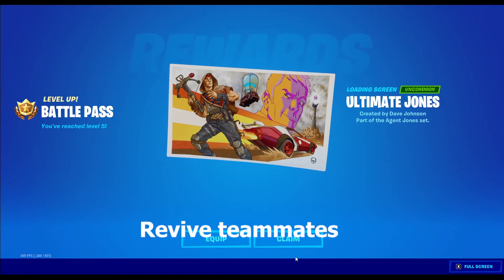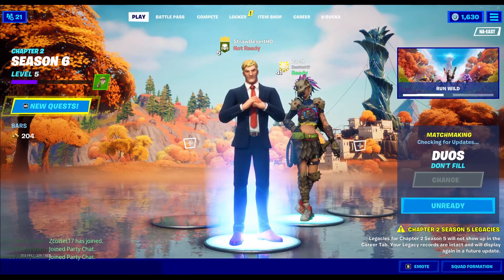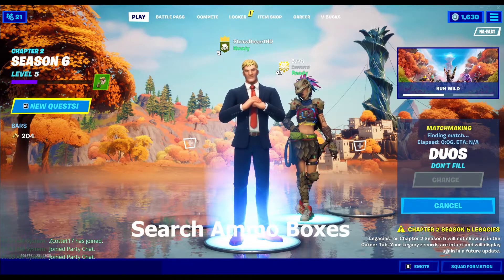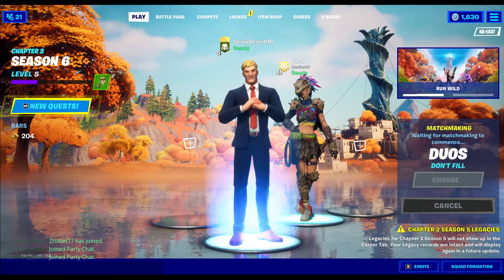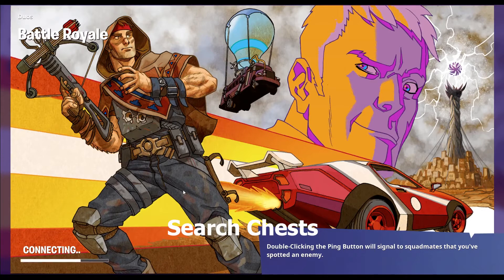Revive teammates: 250 total — applicable in duos, trios, or squads. Search ammo boxes: 2,500 total this season. Ammo boxes now give around 100 XP, which wasn't always the case. Search chests: 2,500 total, with the first challenge unlocking at 50 chests searched.